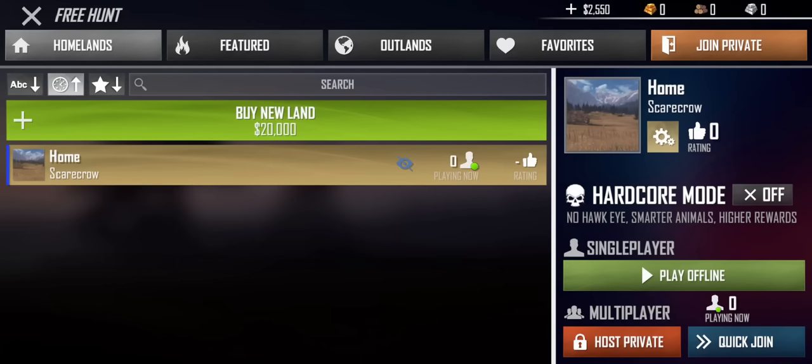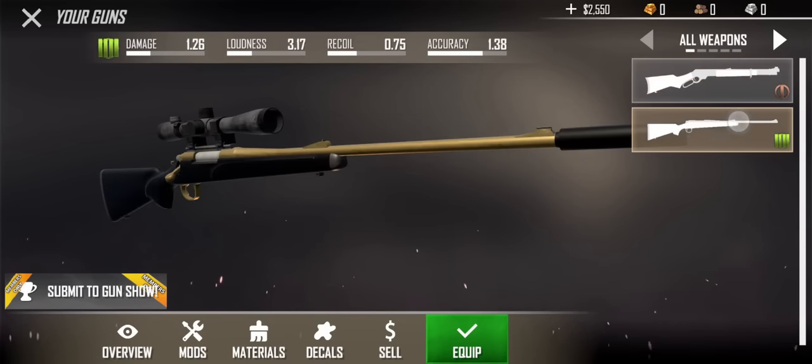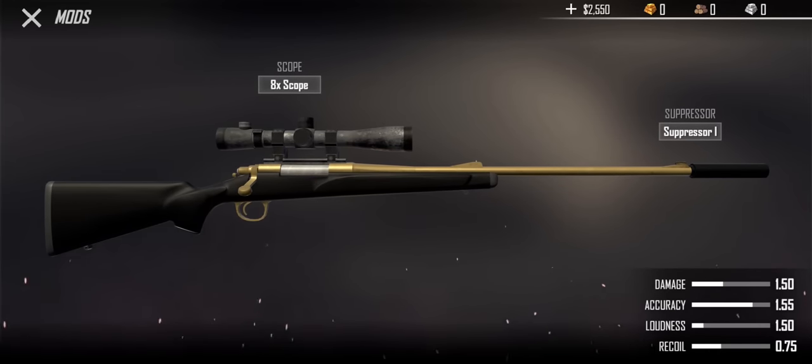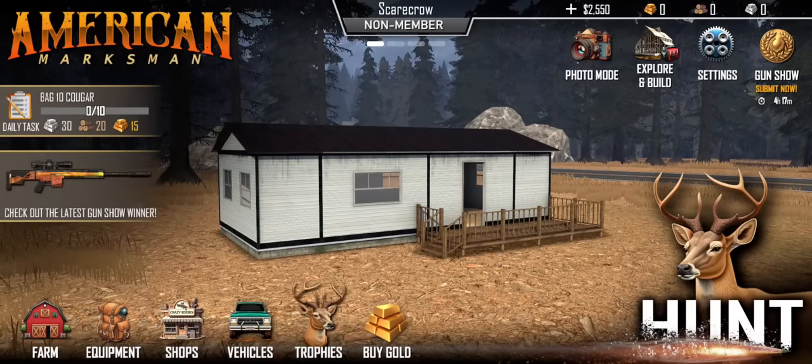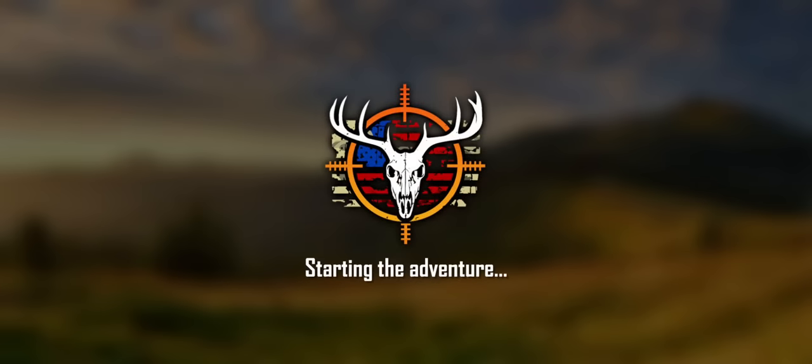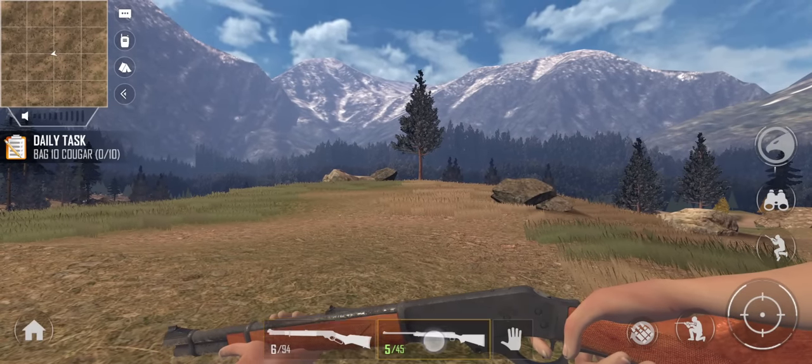Let's jump into the hunt. I'll do free hunt - I don't want to do the guided hunts yet, we might at some point, but free hunt is the way to start. It also looks like there is going to be a hardcore mode, which is pretty cool. We won't do that this time, just regular mode, but I think we will do a hardcore at some point. Let's go ahead and equip the gun - I think we forgot to do that. There we go, equipped.